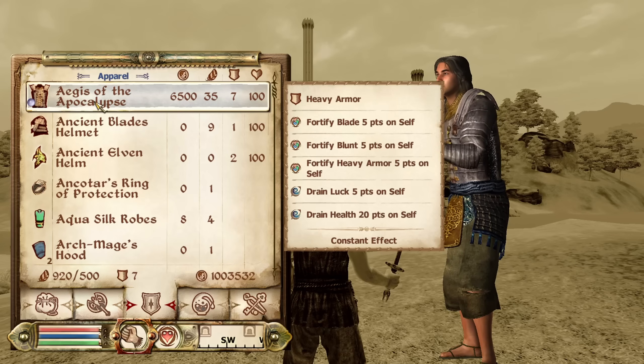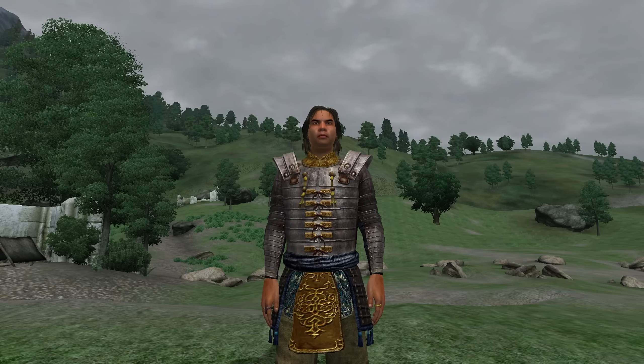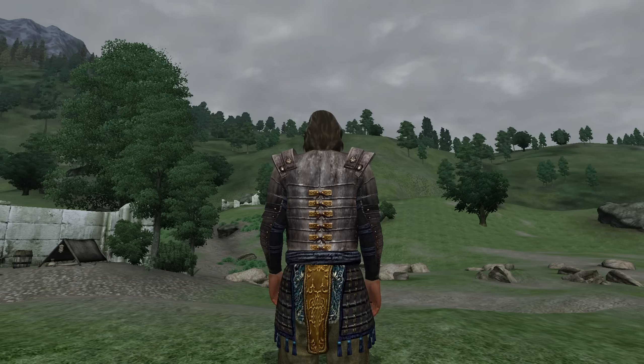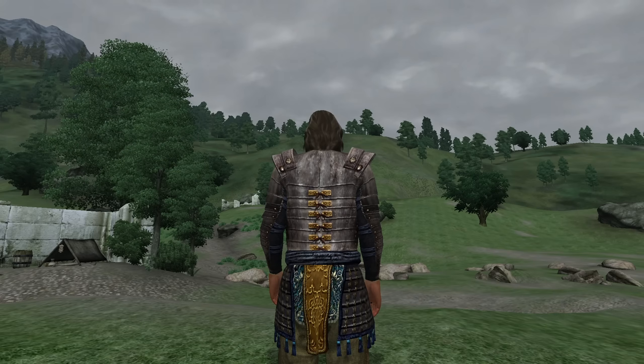Now we'll move on to Cuirasses, Robes, One Pieces, and General Torso Wear. Starting off, we have the Aegis of the Apocalypse. The Aegis of the Apocalypse can be acquired from Varnado at the Best Defense in the Imperial City Market District. It is heavy armor and has the enchantments of Fortify Blade, Blunt, and Heavy Armor all for 5 points. It does, however, have the curse of Drain Luck for 5 points and Drain Health for 20 points. It has an armor rating of 13.75 and a value of 6,500 gold.